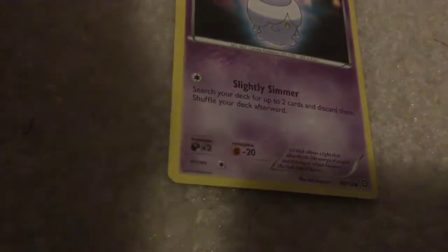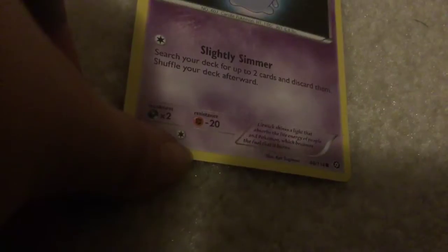Weezing - Sludge Simmer: search your deck for up to two cards and discard them. Shuffle your deck afterward. Another Gastly - Sleep Poison: flip a coin; if heads, your opponent's active Pokemon is now asleep and poisoned.